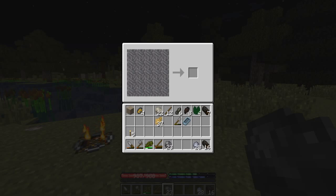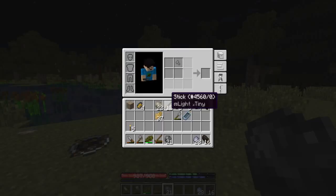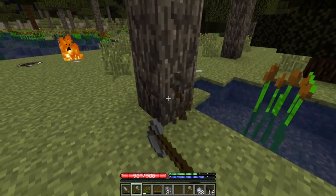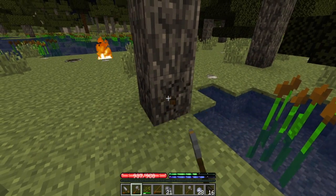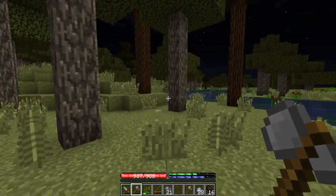We're gonna get into Terrafirmacraft properly soon — natural survival. In actual survival, we probably wouldn't have a wiki on how to survive 101. I'm pretty sure those don't exist, which sucks. After a while, that should finally pull out and then we should be able to have clay items.